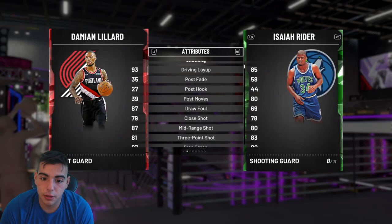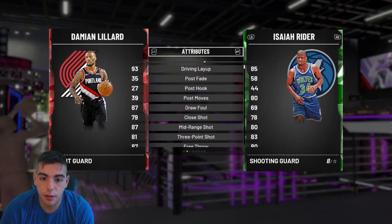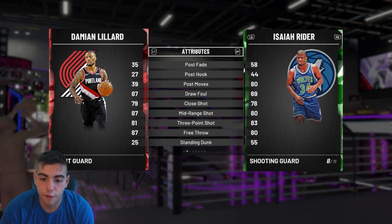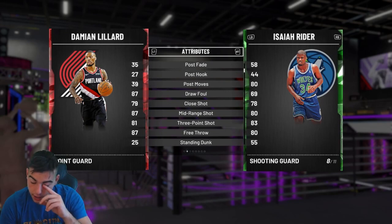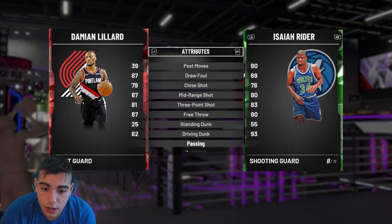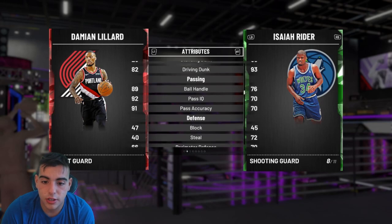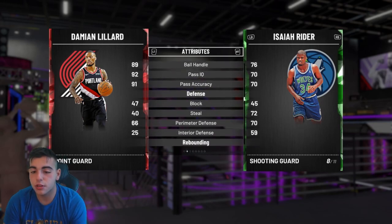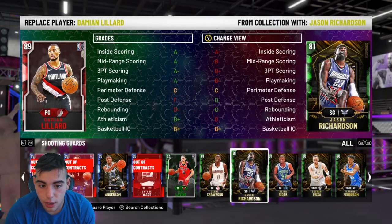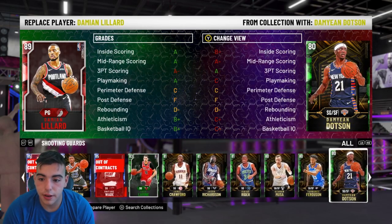Isaiah Ryder — I call him Mini LeBron. He's literally so good. He's got a three, he's got a dunk, he's got a layup. This card is disgustingly filthy. He has a 93 dunk. His steal is good and his perimeter D is good. This card right here is stacked. Him and Jay Rich are one of my favorites in the whole collection. Definitely recommend them.